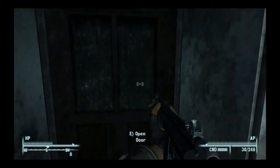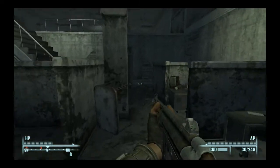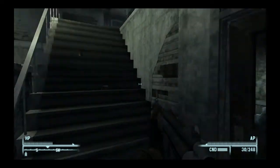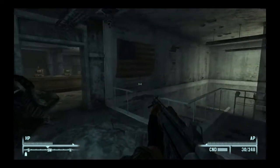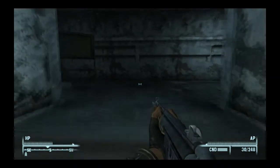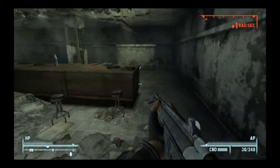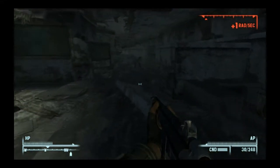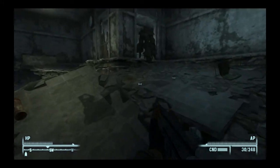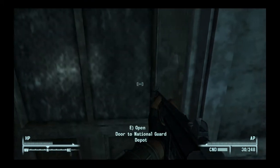Go through this door. Come down. Jump down here. Go straight. Kill that turret. Go up these stairs. Go into this room. Hop over the desk. Go up these stairs. Go right, then another right, then go left. Walk up this rundown portion of the upper floor, walk through this spot, and then you'll get to this door.